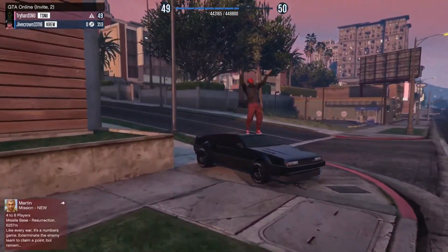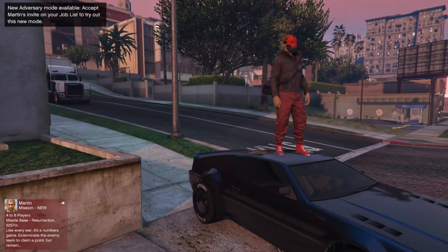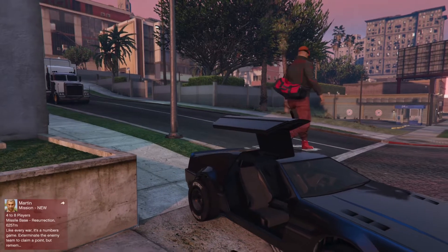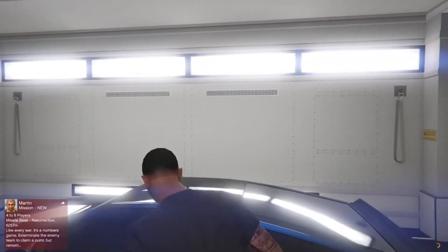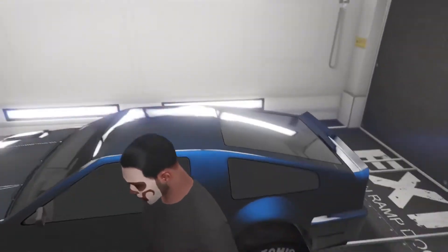We're going to get the Deluxo right here. Once you get to it, you've got to unlock the car, get in, and it will simply put you in the back of your MOC. And that is how you receive a vehicle.